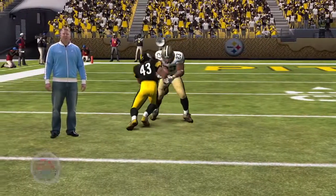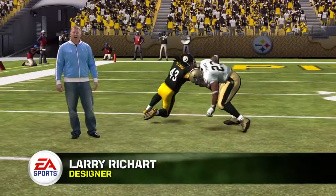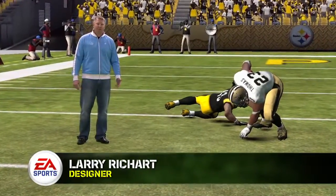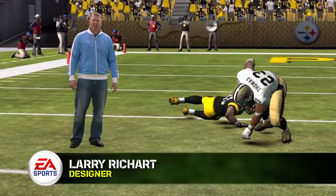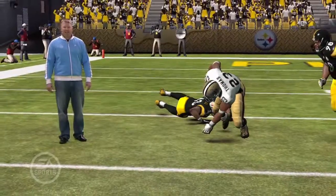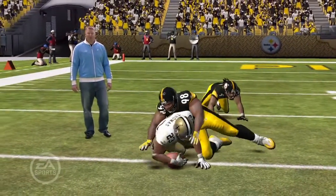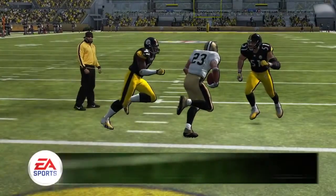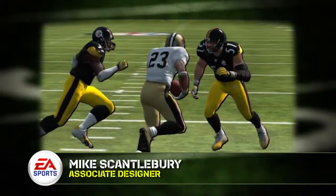One of the most frustrating things in past Madden games has been that balance doesn't seem to matter. On this play, Pierre Thomas breaks a tackle from Troy Polamalu and is forced to put his hand down to maintain his balance. That sets him up as an easy target for a backside defender. Casey Hampton comes in and hits Pierre Thomas, driving him down into the ground. We preserve momentum on every collision, and weight plays a huge role in the outcome.